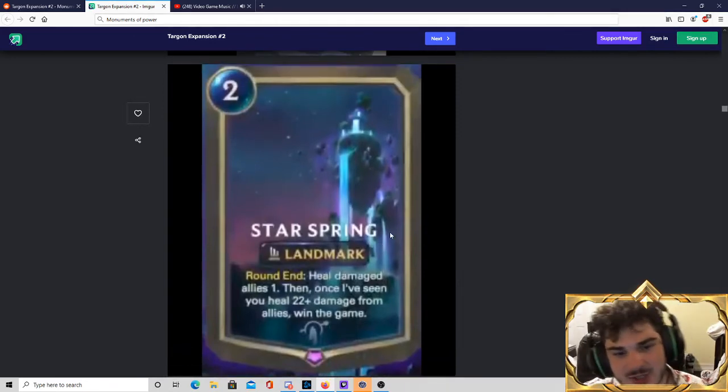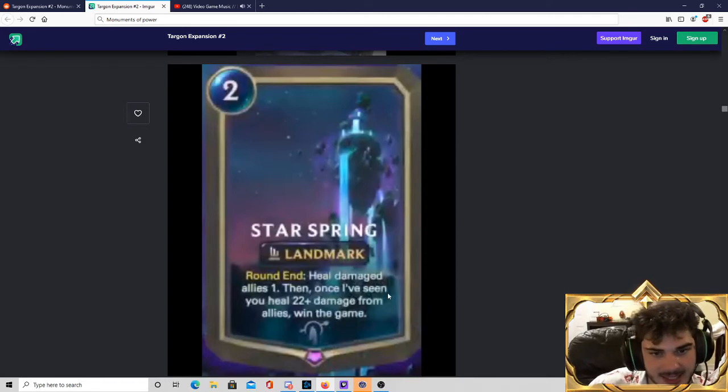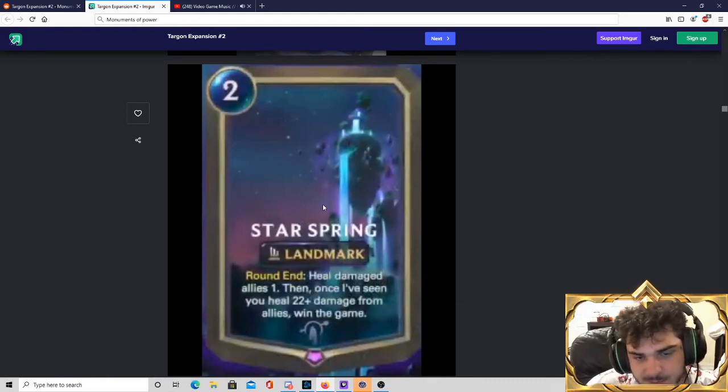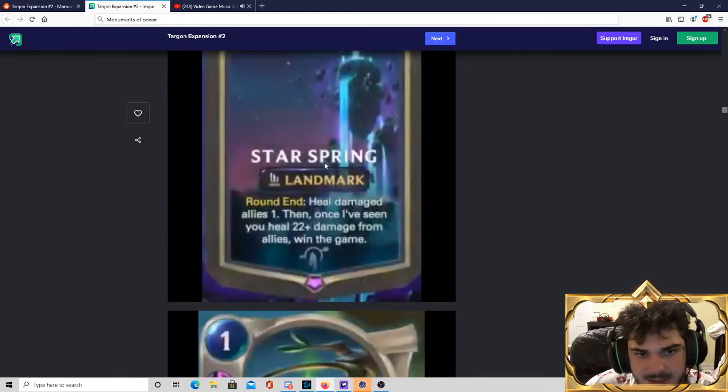Starspring — a 2-mana landmark, which is incredibly cheap. At the end of every round it heals damaged allies for 1, and once you've seen it heal 22 damage, you win the game immediately. I imagine this card is very, very good. I don't believe it's going to be hard to fulfill the win condition. With two Starsprings on the board, it really starts making your board very tough to deal with — they keep healing every turn. I think this card is very good.